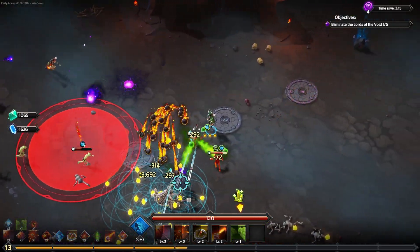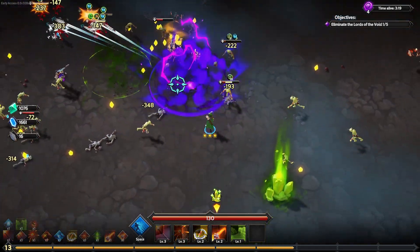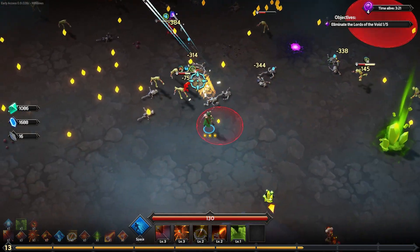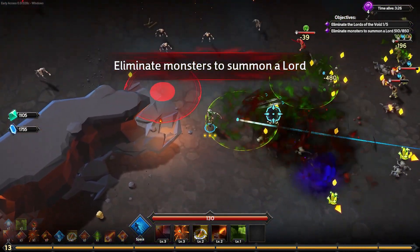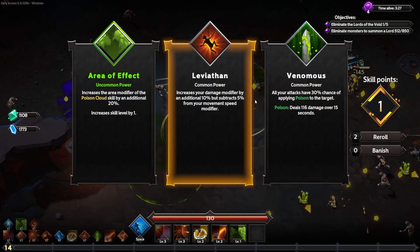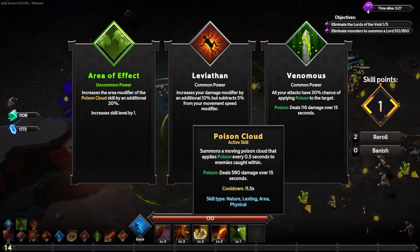Let's take out this elite first and then pay attention to the poison cloud. There it is — it didn't summon on top of me. I think a multicast hit too. So it kind of summons near me and then moves around — it's not something that's going to protect me, but it might be alright.